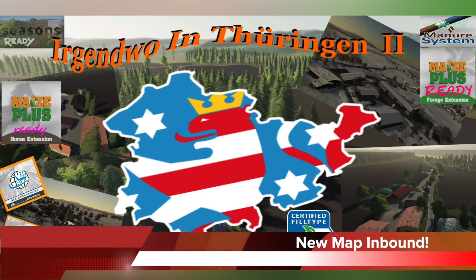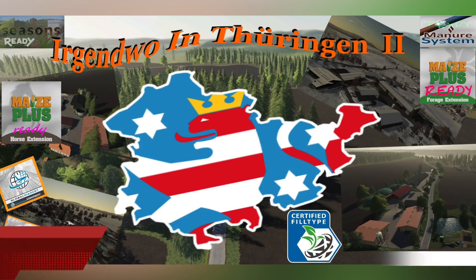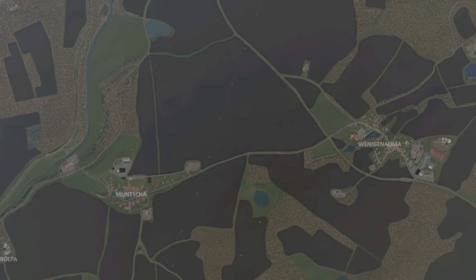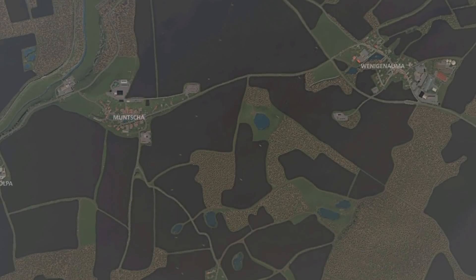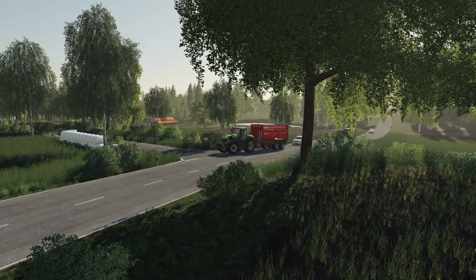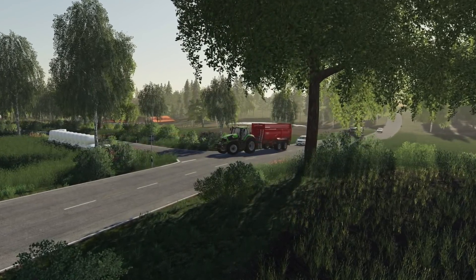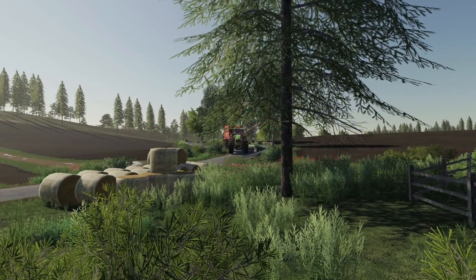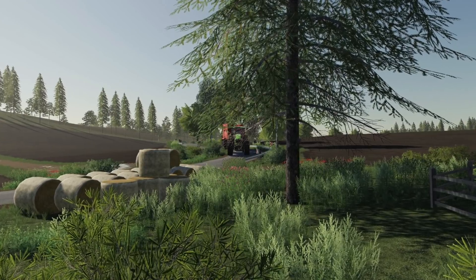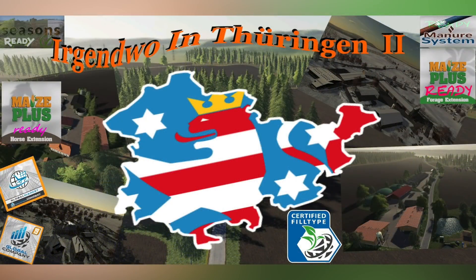Caster Modding says that they're in the final steps before internal testing begins on their next map. We do get to see some in-game pics, but not a whole lot of information is known — all of the information is in German and the English translations are pretty rough, at least on Facebook. We do know that the map is called Somewhere in Terengia 2. By the looks of it, this map has been on third-party sites for almost a year now, though map leaks and renames happen all the time, so none of that can really be trusted. Only time will tell.